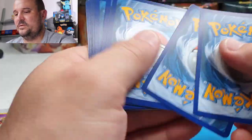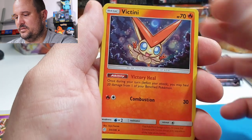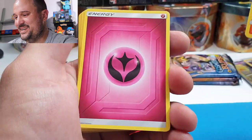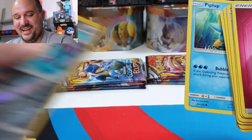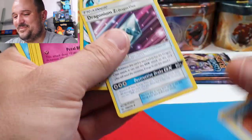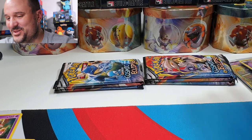Next pack: we have a Victini Hollow, and then Alolan Sandshrew. I completely messed that pack up — tell me you guys do it sometimes too, please, so I don't feel so bad!